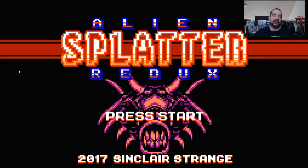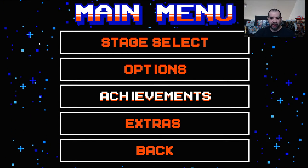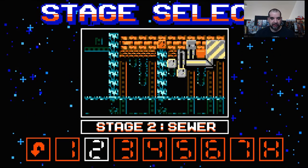Hey, welcome back. Today we're going to take a look at Alien Splatter Redo. It's a game on Steam, came out 2017. It's a Contra-style game — you can shoot left to right, 8-bit style, 99 cents, worth every penny. It says eight massive levels, huge level bosses, 8-bit style graphics, and so on. There are some options, achievements, and extras, so we'll go to Stage One: The City.